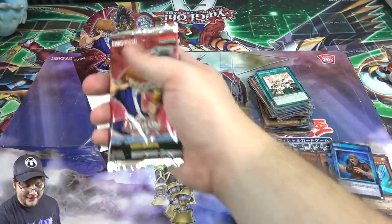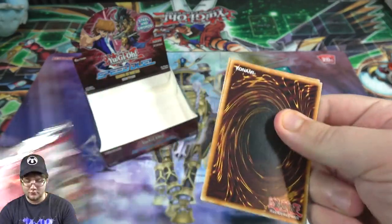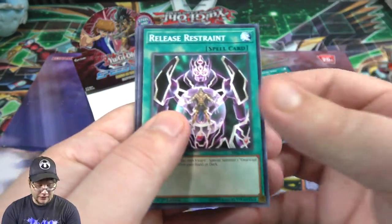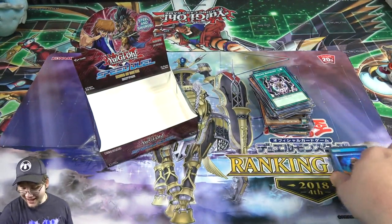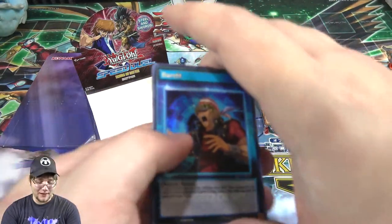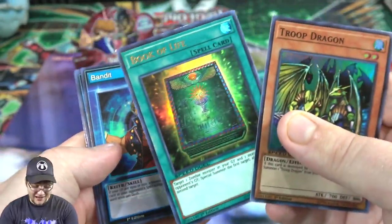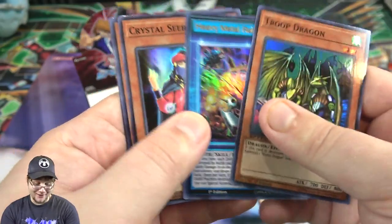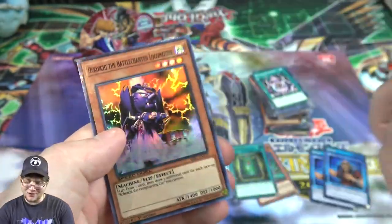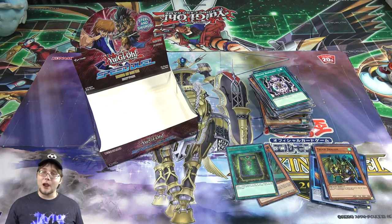Emperor's Mantis and last pack - can we end with a holo? Share your energy, hit that like button! Release Restraint - okay, I think I actually do have a playset now. Unfortunately no holo on the last one, someone didn't hit the like button. But I got a lot of cards I wanted from this set - Gear Freed looks so amazing, Book of Life looks really cool, the Bandit Keith skill cards, Crystal Seer, Mask of Darkness, and even Dakoichi. That's an awesome box. Be sure to leave a like, subscribe, ring that bell so you don't miss future content - catch you guys later!